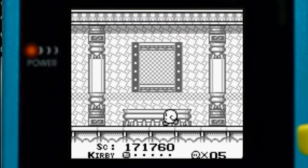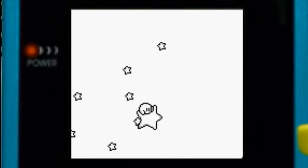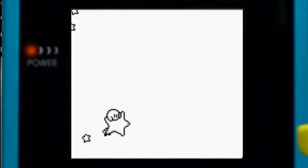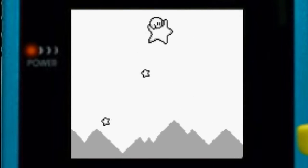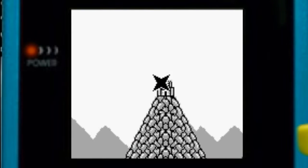Bring that star down — and it's dance marathon time! Alright folks, last level: Mount DDD, where we get our most favorite of Kirby characters, in my personal opinion — King DDD. We're blasting right in and we lost our star.